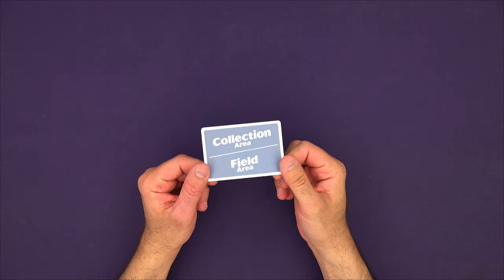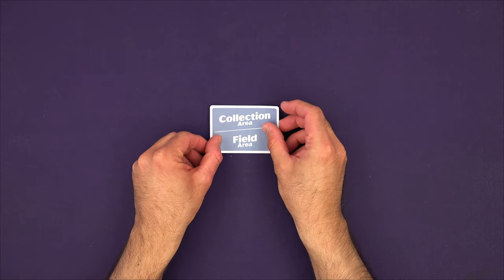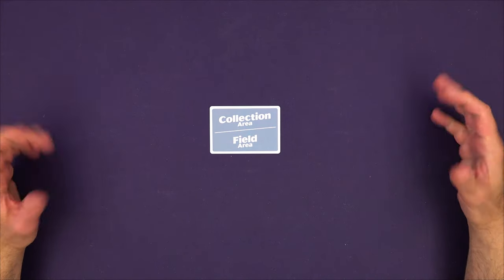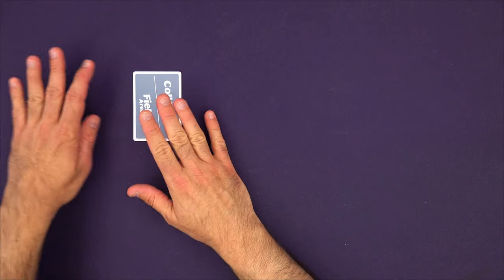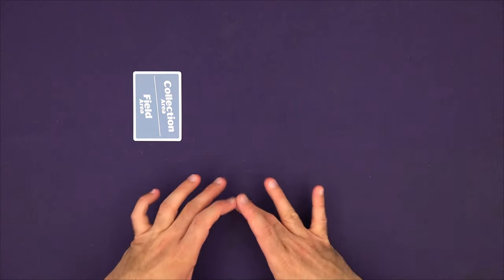To set up a solo game of Solo Camp Pocket, begin by placing out the collection area and field area card onto the screen. Normally I would play with cards separating the top and bottom of my play area, but to keep the camera zoomed in I'm rotating it — a small field area on one side, a large collection area on the other, and space at the bottom for my hand of cards.